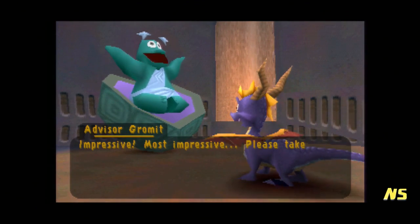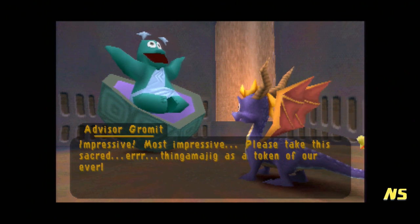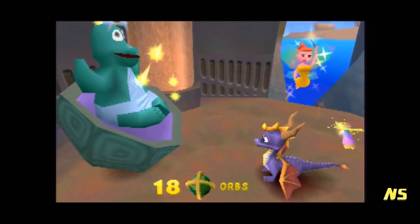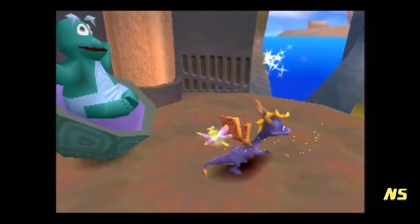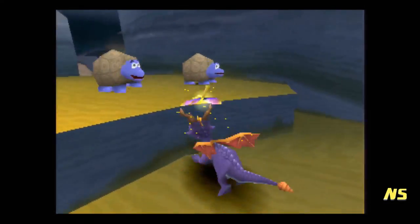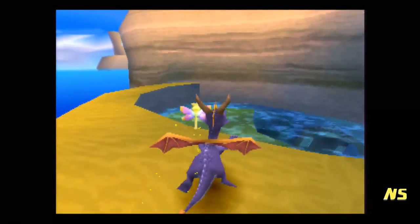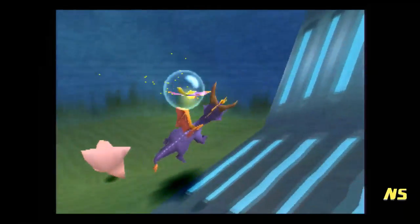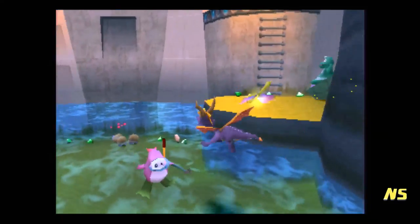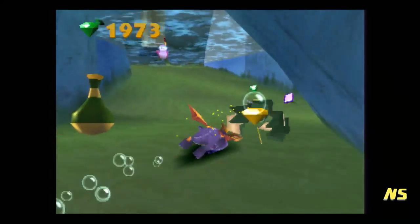'Impressive. Please take this sacred thingamajig as a token of our everlasting gratitude.' See, impressive thingamajig — because they didn't even know what it was. That's the only orb we can actually get here. There are three orbs, and occasionally you'll find four orbs in a level. But once we get the ability to climb, we are totally backtracking — because backtracking is very important. We can finish off the entire first world too.